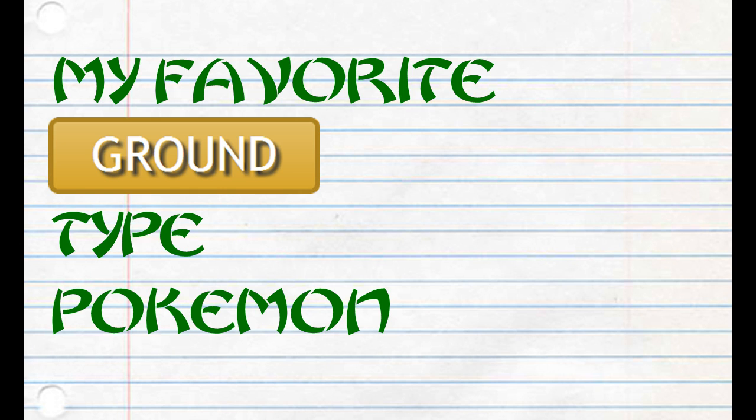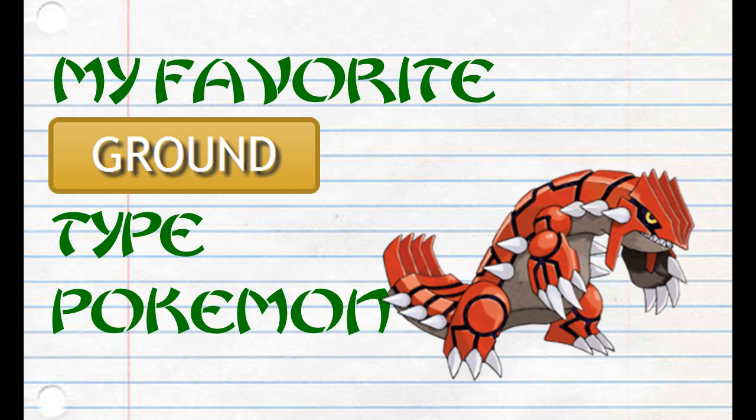Finally on this list, it's a little bit of a cop-out but I don't care: Groudon. Groudon is a legendary Pokemon found only in Pokemon Ruby and Omega Ruby, as well as Heart Gold. Groudon has this unique ability called Drought. Drought originally would just make it a permanent sunny day effect in the battle until the battle was over. It's since been nerfed so that it only lasts for five turns.